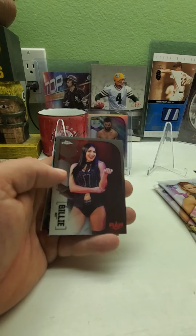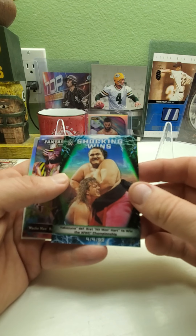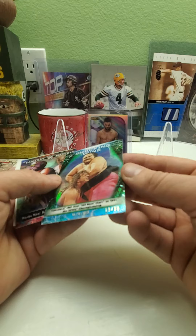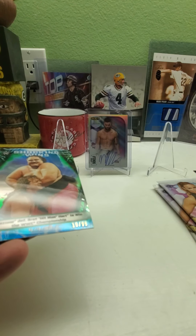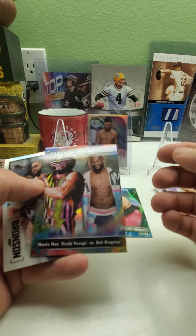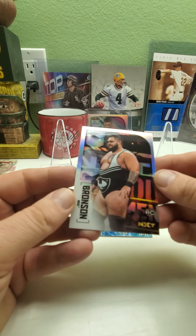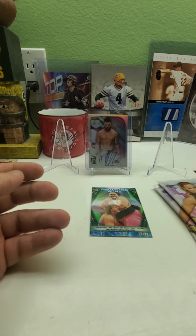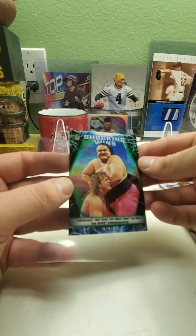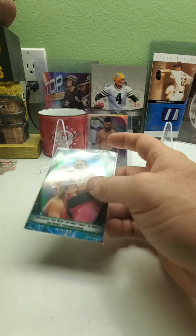Pack three — got a Drew McIntyre, Billy Kay, and a Yokozuna green parallel numbered 19 out of 99 — Shocking Wins insert. Then we got a Fantasy Matches card of Macho Man Randy Savage and Kofi Kingston, and an NXT refractor — Bronson Reed rookie card. The Yokozuna card is the Shocking Wins insert: Yokozuna defeats Bret the Hitman Hart to win the WWE Championship, green parallel numbered to 99.